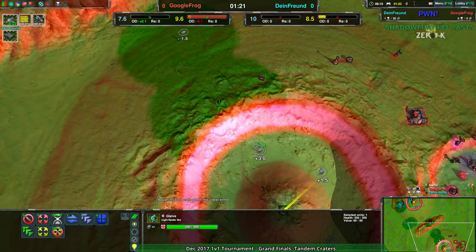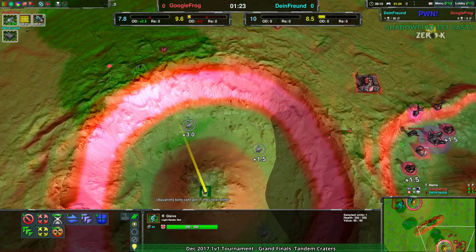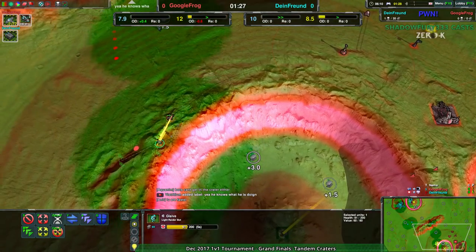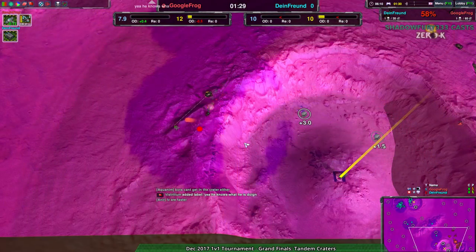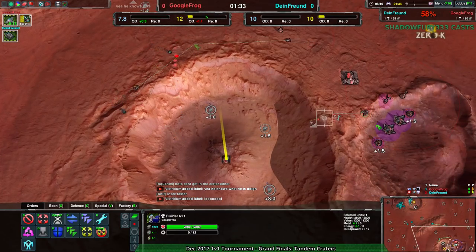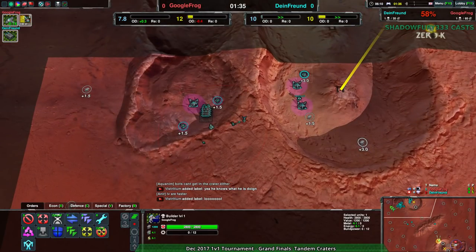There shouldn't be a massive problem dealing with anything Google Frog throws at them, because glaives are great. That crater is only spider bots. This crater over here when Google Frog's in — that is accessible to everybody. But this is just spider and jump. So good luck with that, or terraform — terraform is the other option.